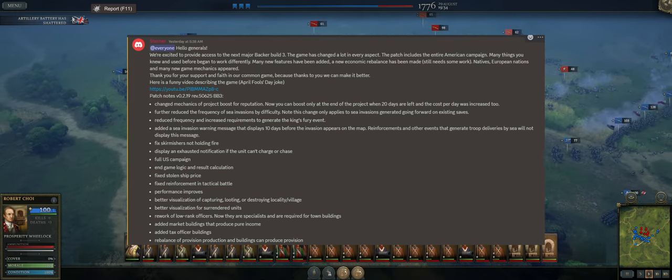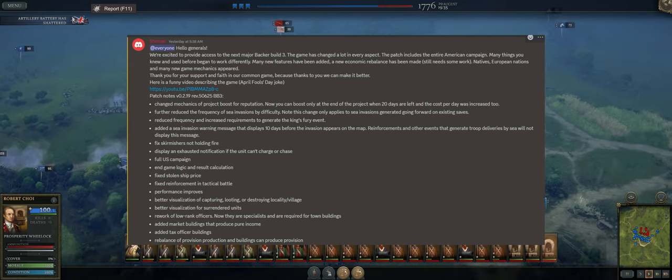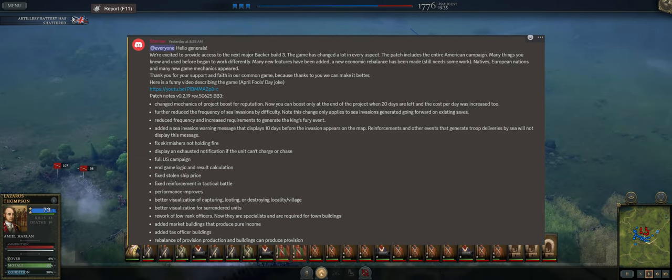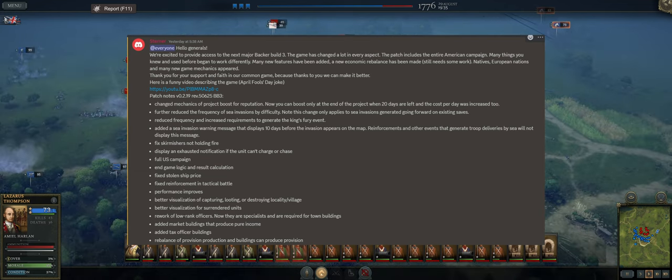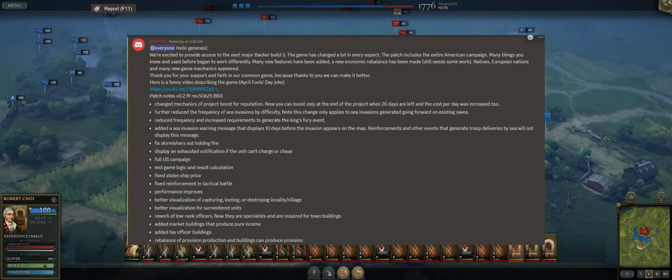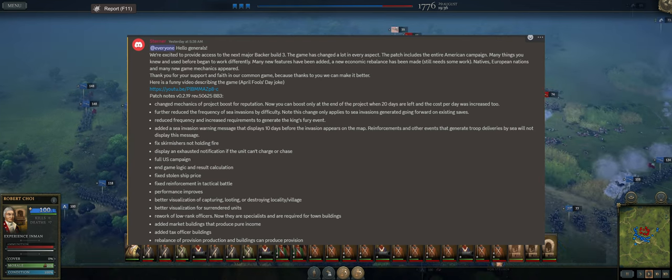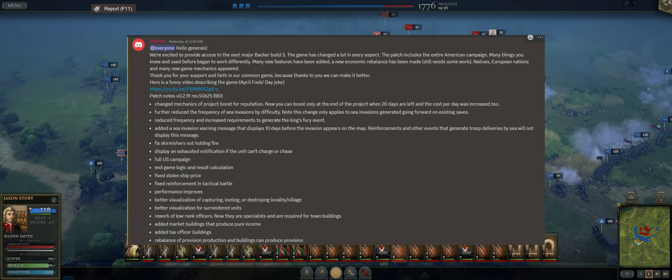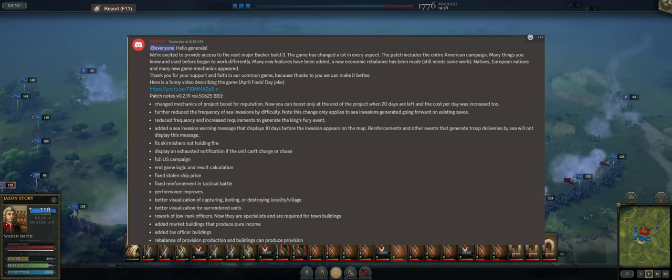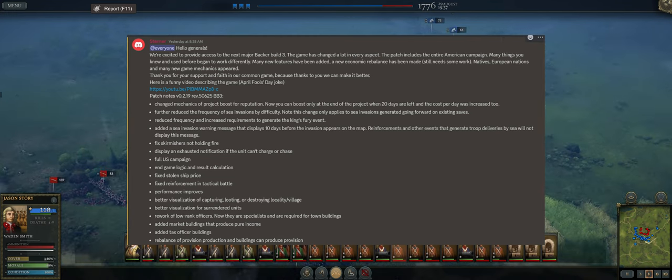Other features that have been added: a new economic rebalance. Sterner admits it still needs some work, and I would agree, but that's what early access is for — figuring out if something is too hard, too easy, just right, or pushed too far. The fact that Sterner straightaway says it still needs some work lets us know they understand this is going to need balancing, and I absolutely love that.